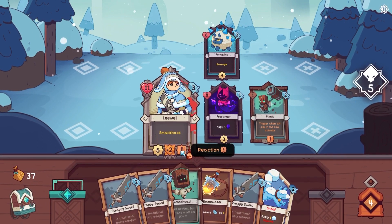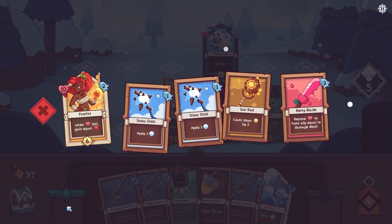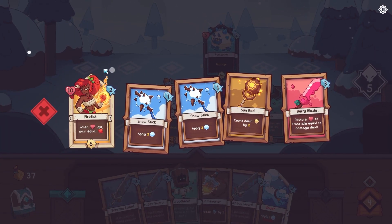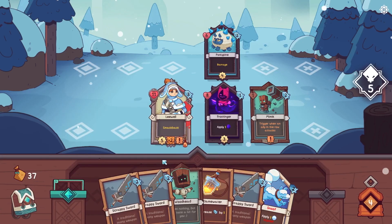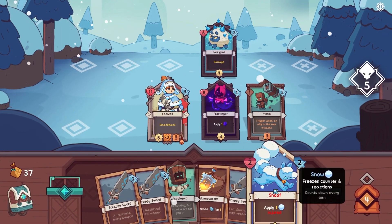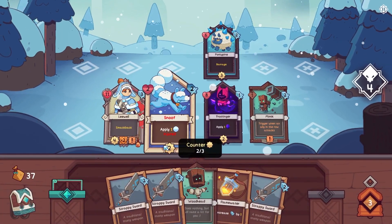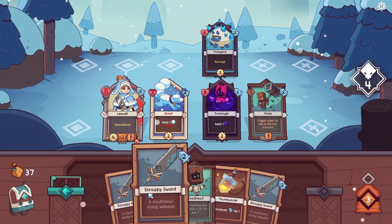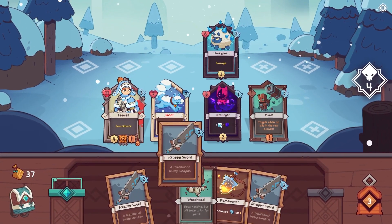Wild Frost is being developed for Nintendo Switch and PC, and hopefully it's going to be available on Steam Deck, as I can imagine putting many hours into it over the Christmas holidays, relaxing on the couch playing a few rounds of Wild Frost. If you're interested in the game, check out the Discord to chat with the developers, give Wild Frost Game a follow on Twitter, or you can join the Wild Frost subreddit. Be sure to wishlist the game on Steam to get notified as soon as it drops.